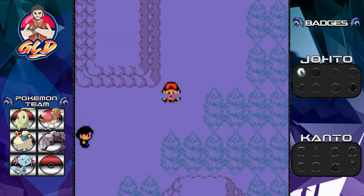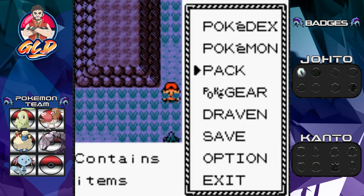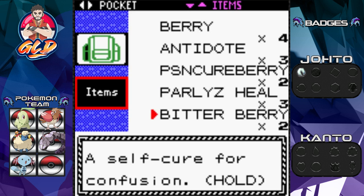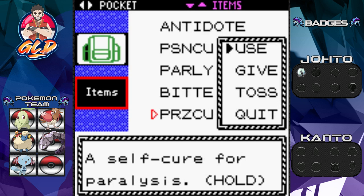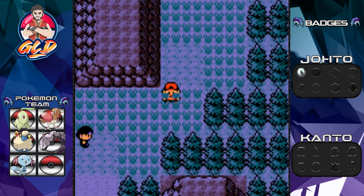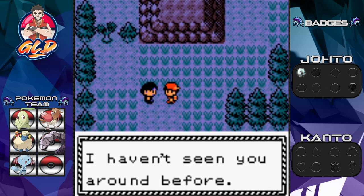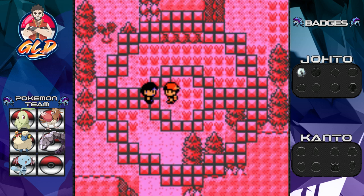My bad — I didn't know you could actually find a Gastly here. We got licked and paralyzed, so we had to use a Parlyz Heal. Let's get into a battle right here.